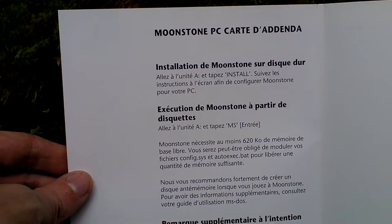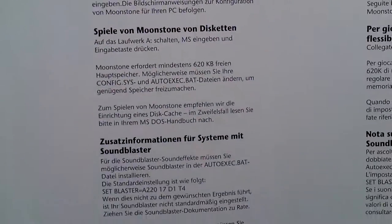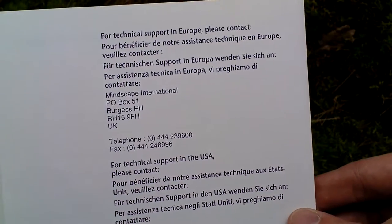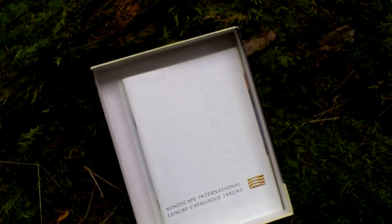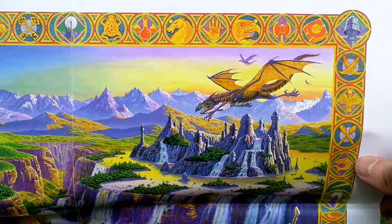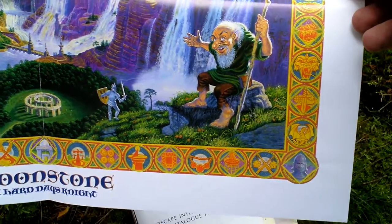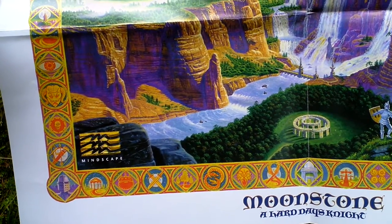The PC addendum card is in various European languages — in English, French, German, and Italian — with something about technical support. Then there is a map of the game world, a paper one. Here is a dragon that will actually try to kill you during the course of the game — one of the strongest characters that can burn you.